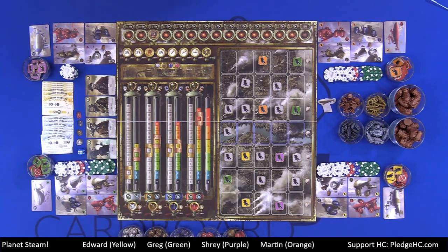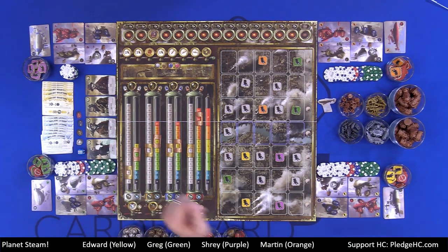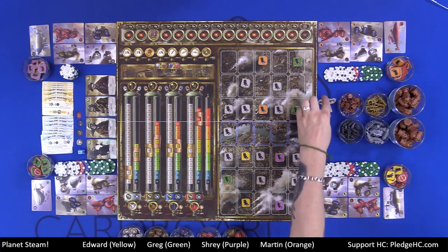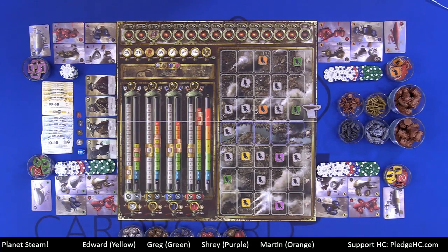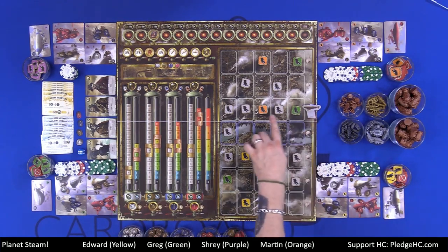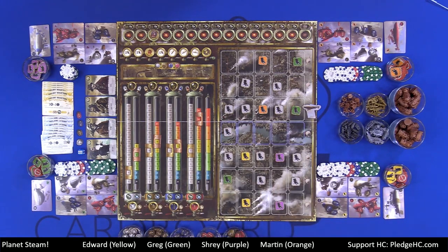Step five of the expansion phase is placing the support airship. Whoever is the airship captain chooses where it moors. The airship adds to the production of any tank in that row. That completes the expansion phase.